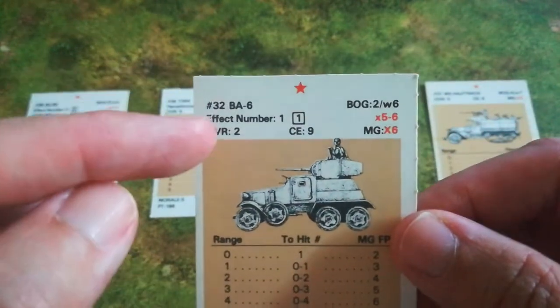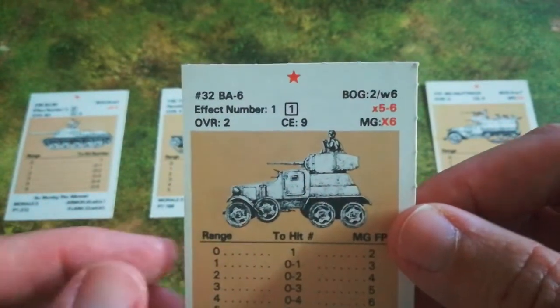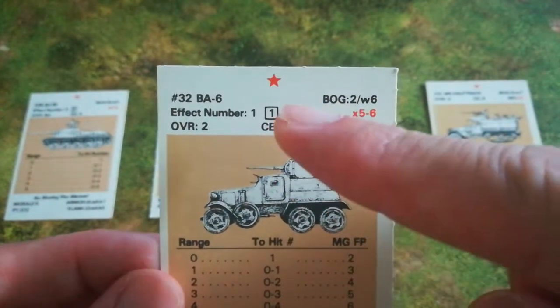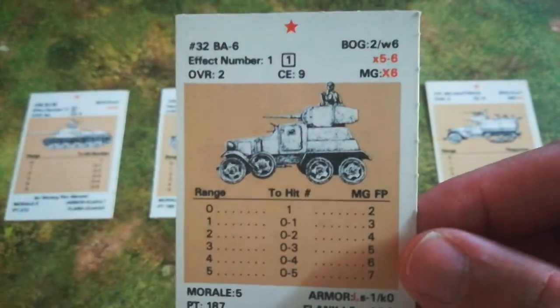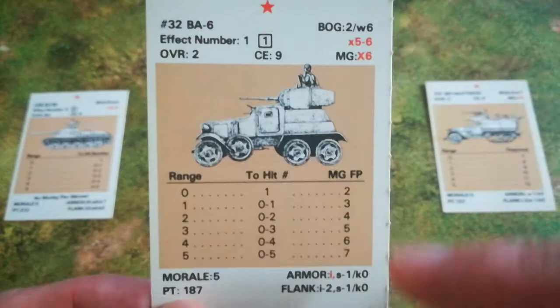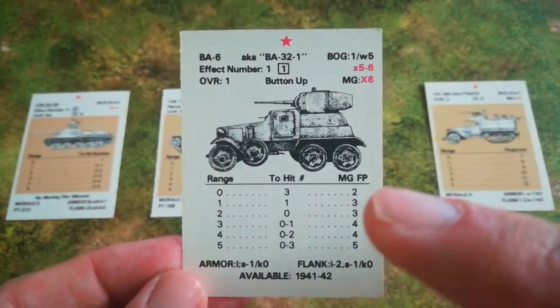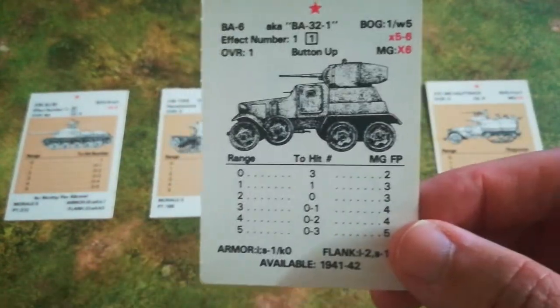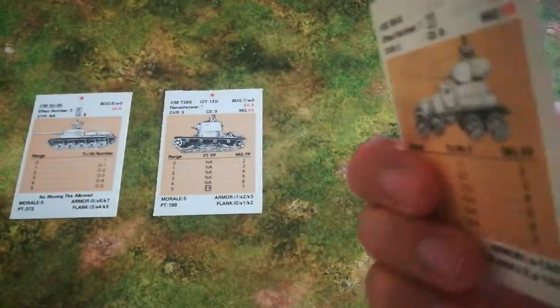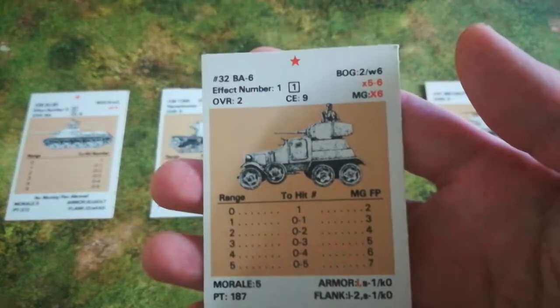Because it's got an ordnance weapon, it has two effect numbers. The unboxed effect number is effectively the high explosive one — the one you'd use against infantry — and the boxed one is the armour penetration one. So one and one: the BA-6 is a fairly weak gun. All the other statistics on the cards and the way they function are exactly the same. On its reverse side the vehicle is not pinned when it's flipped — it's buttoned up. A player can voluntarily button up a vehicle, or it can be forced by taking hits while in a crew exposed state, possibly suffering a commander killed result.